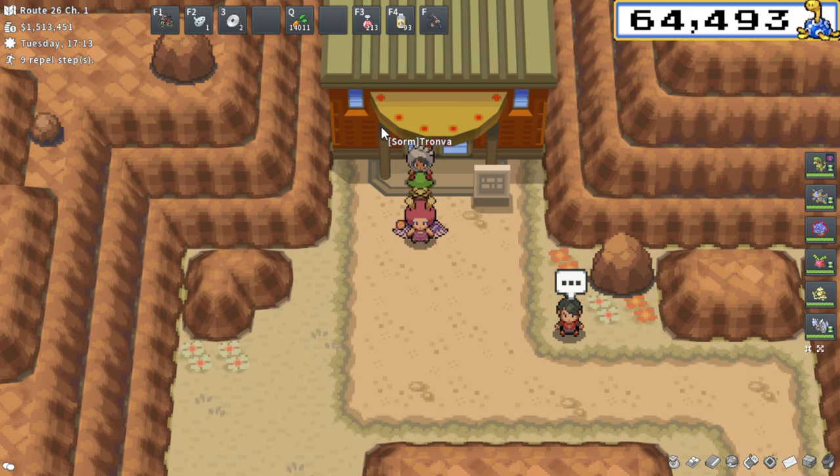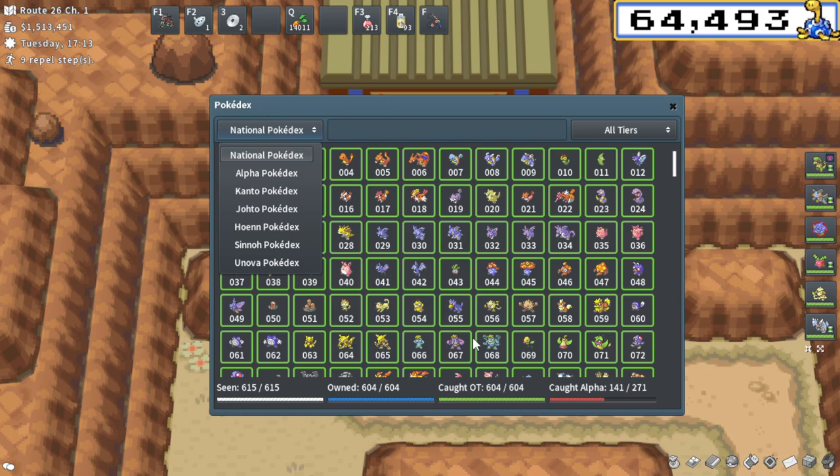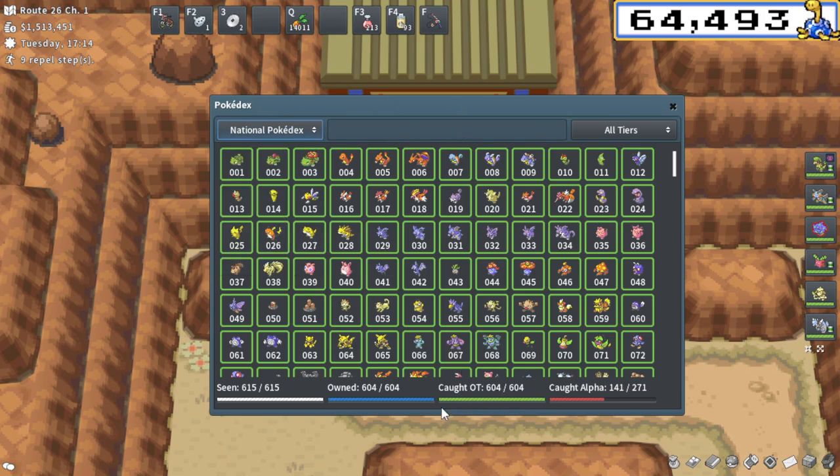Now, keep in mind for this location, you are going to need the entire National Pokédex completed. Yes, the entire National Pokédex — 604, or it might be a different number for you guys, because with Legendary stuff it's a little complicated. You can see my number is higher. It might be 604 for everyone, not really sure, but entire National Pokédex, Caught OT, all green squares. That's very, very important.